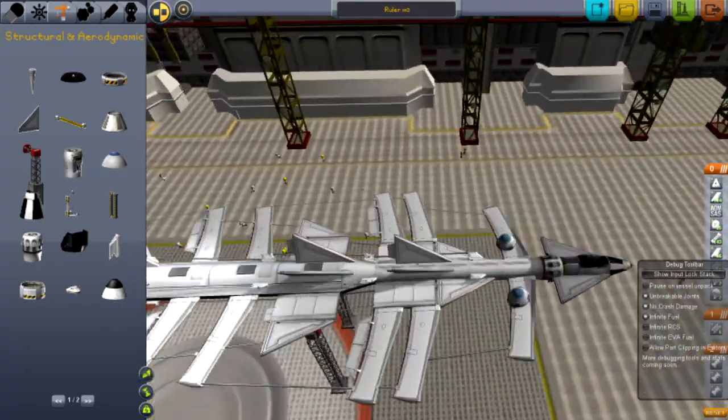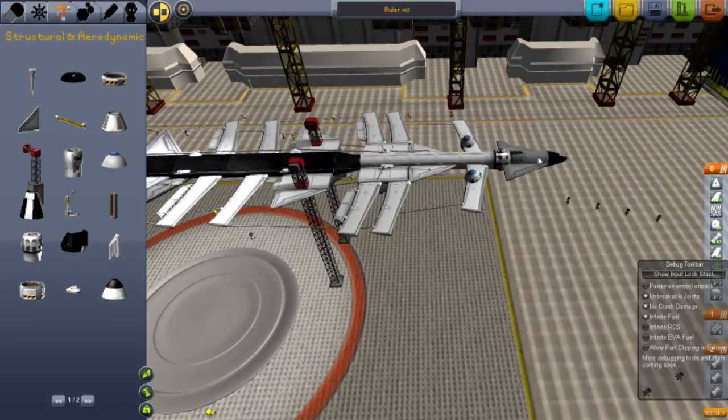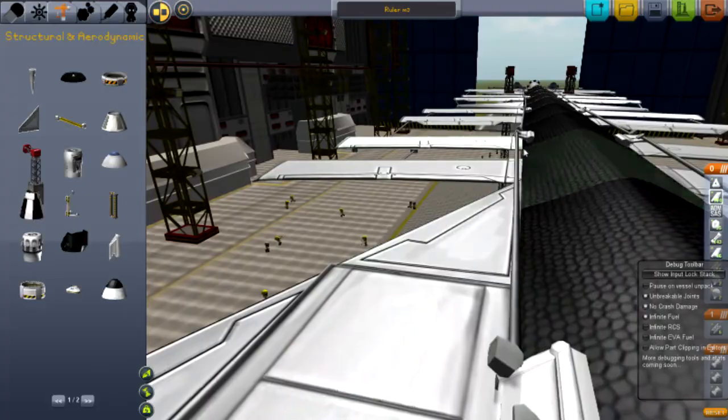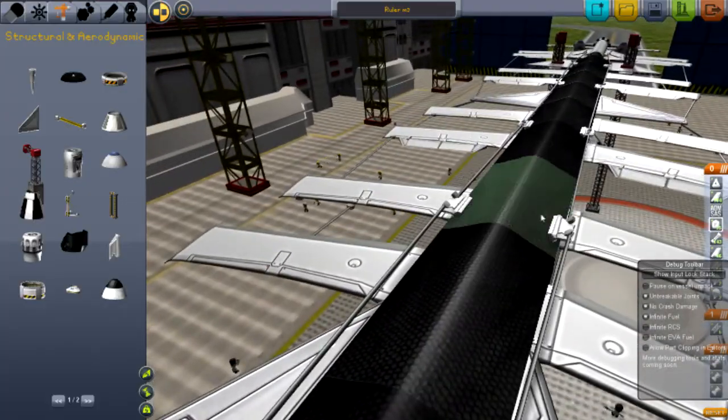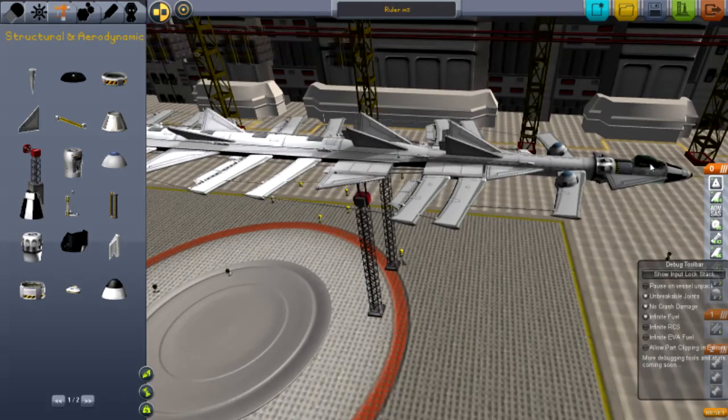I also put some struts on the bottom side. I clicked the capsule and clicked Q twice, and then I was able to place the small hard points there as well — double-sided, for extra support. And that works quite well.